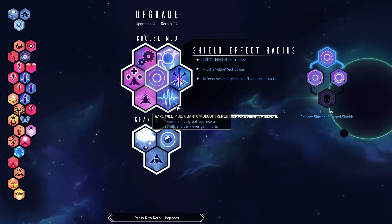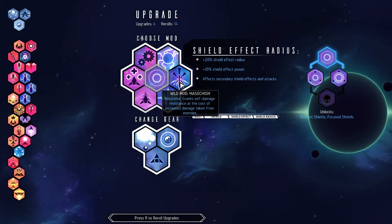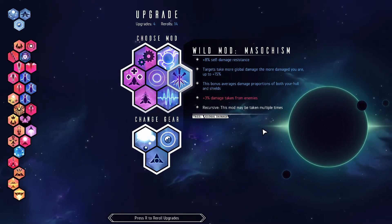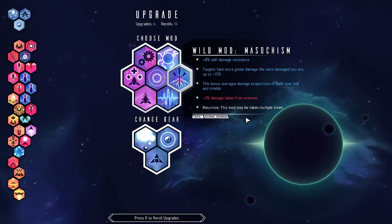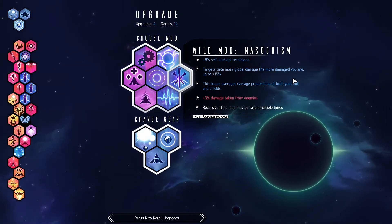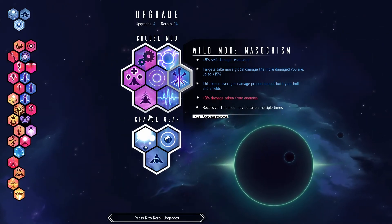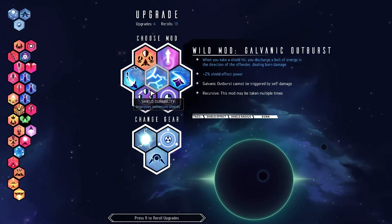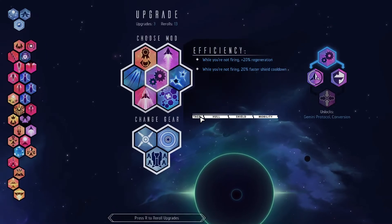A little early for the Qwamdi coherence. A little more masochism wouldn't hurt — I don't do much self damage, but Tyrex taking more damage could be helpful. Let's reroll. Tactical link — sure.